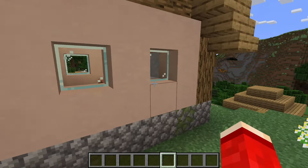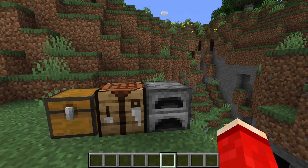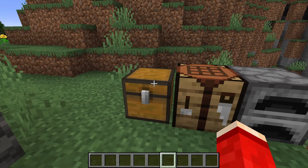First of all, find a village and then what we need to do is go and craft a job block to give an unemployed villager the Armourer role.